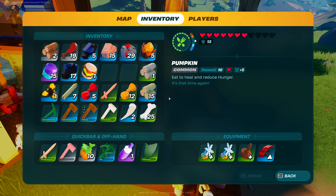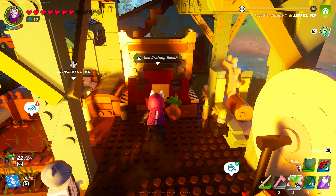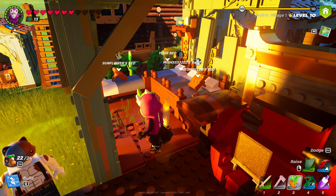We'll be able to cook ourselves a burger, and when we consume this, not only do we get four hearts, but we get a 10-minute resistance to cold, which is huge. It's a great food source and a great way to stay warm in the cold areas.